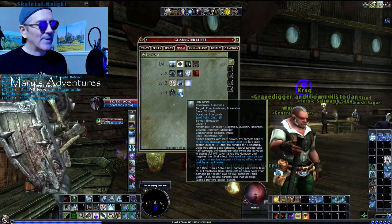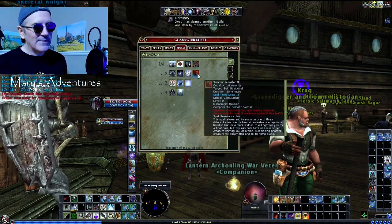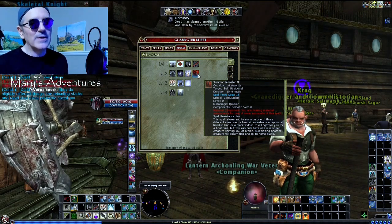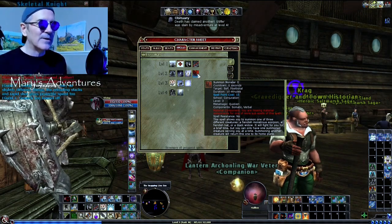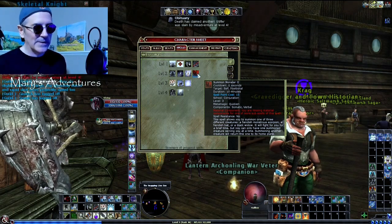I run with Death Ward, Holy Smite, Searing Light, and Magic Circle Against Evil. I also have a Summon Monster because I hope it will attack the hound when it spawns and draw its aggro off of me for a second, allowing me to nuke it.